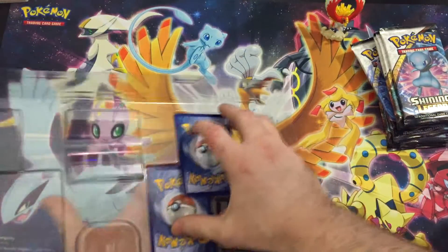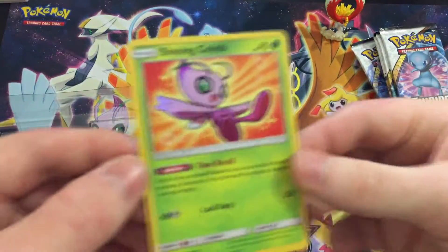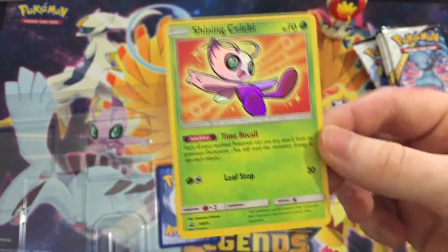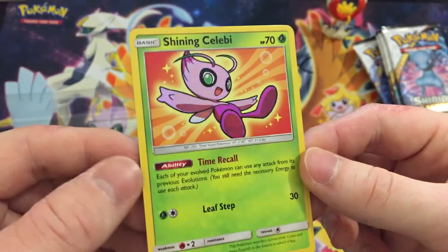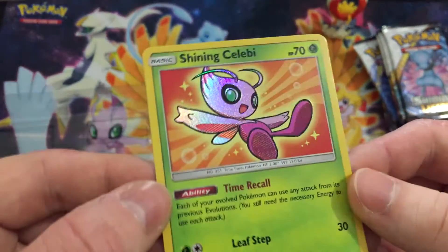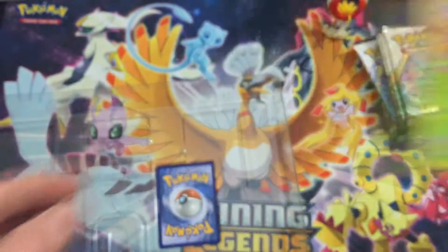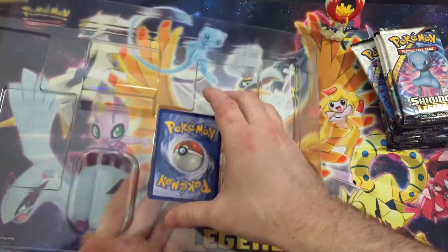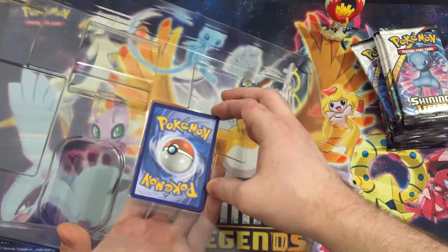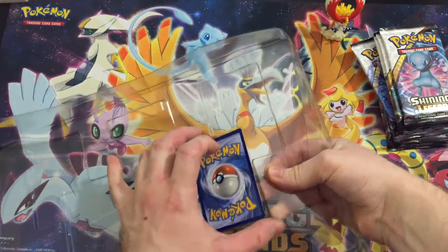Next up in the other corner is gonna be — let's see — we got Shining Celebi. Of course this one is yet again a promo; all these have their promo numbers down in the bottom left corner. This one again being a shining card — awesome to see all that texture there just on the Pokemon. Here you go Aaron.